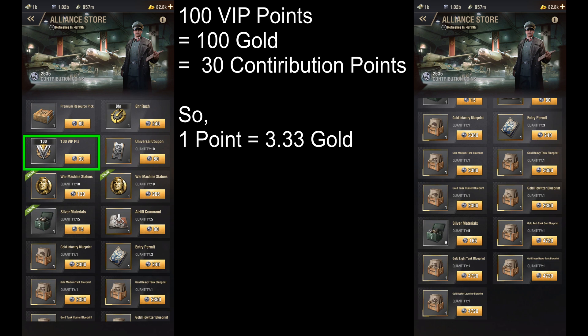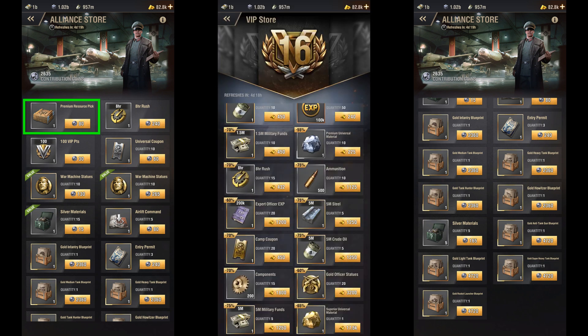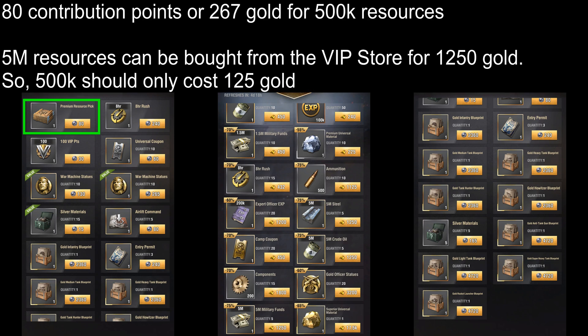Since you can get 100 VIP Points worth 100 Gold for 30 Contribution Points, the value of each Contribution Point should be roughly around 3.33 Gold. Using this, we can find the Gold Value of all other items in the Contribution Store. If the items cost less Gold than what they cost at the VIP Store and Black Market, then that would mean that you should buy those items from the Alliance Store. However, if they cost more at the Alliance Store, then it would mean that you're better off buying VIP Points instead.